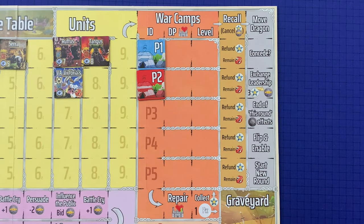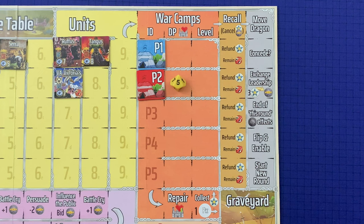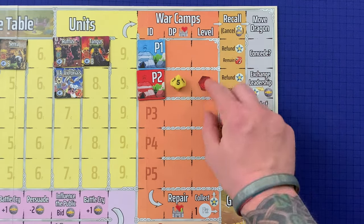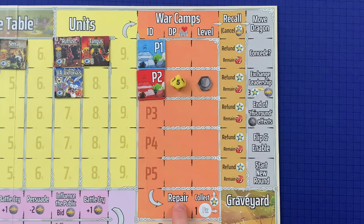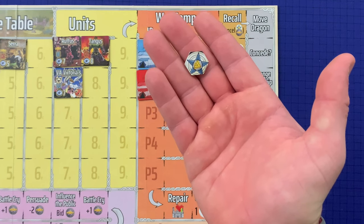In the war camps section, there is the ID column where war camp player IDs are placed, the DP column where 10-sided dice track damage accumulated by each war camp, and the level column indicating the current level of each player's war camp. When a war camp gains war tokens placed in the level slot, three war tokens are immediately exchanged for a level token. During repair, all war camps repair X DP based on their recovery rate stat. During collect, all players collect loyalty tokens beside their war camp's level slot and can distribute these to any deployed squad units.